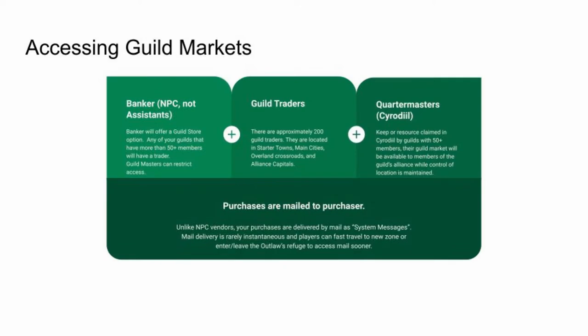Let's look at the buying process. Ideally the buyer wants to find their items at the lowest price. However, with 200-plus traders out there, players will compromise and settle for the lowest price without a lot of traveling around. You can access markets from three places: a banker NPC, the guild trader, and a quartermaster of a claimed resource.